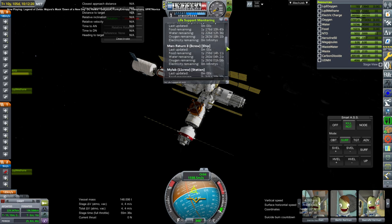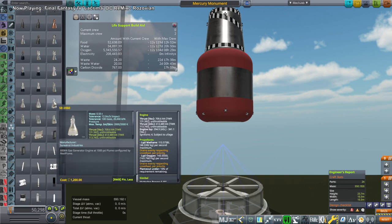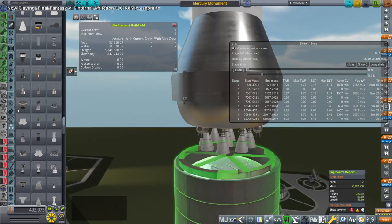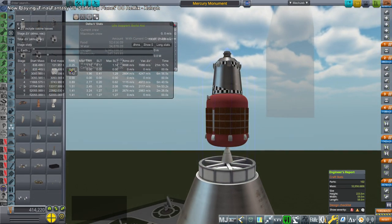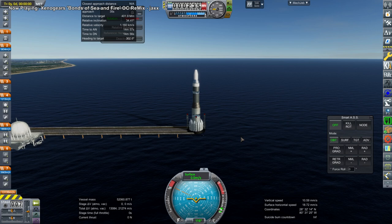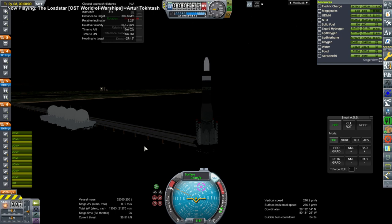I decided ultimately that we should just send a huge amount of supplies to Mars, because most of the people are at the Phobos station at the moment, and it's easy to supply them with a huge supply vessel. That is what I aim to send on the Monument rocket. The transfer stage is powered by nine Raptor vacuum engines, and the supply probe itself is powered by a single Raptor vacuum engine. It's a substantial mass. Those tanks to the left were purchased models, but the rest of it is modeled by me.